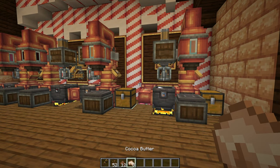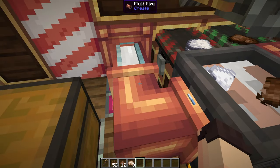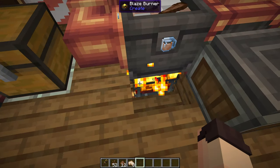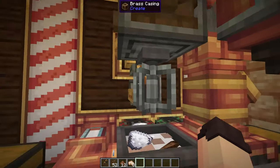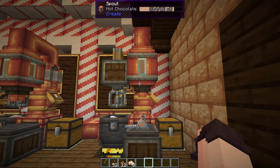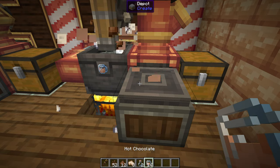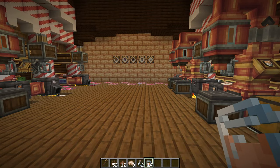We can then use crushing wheels to get cocoa powder and cocoa butter, which we'll then use to make different types of chocolate. Now that we have cocoa powder we can take that and mix it with some sugar and some milk. Put it all in a basin with a blaze spurter underneath and a mechanical mixer above and we'll make hot chocolate. We can grab some glass bottles and place them under the spout to start filling the bottles, making cups of hot chocolate which we can carry around and drink.